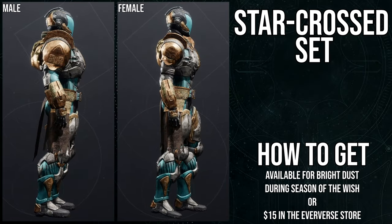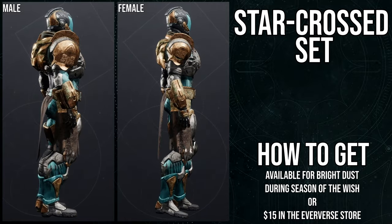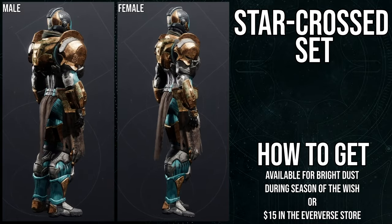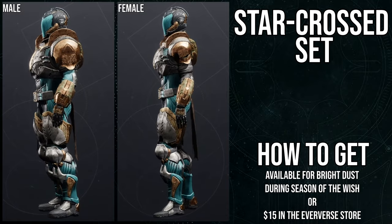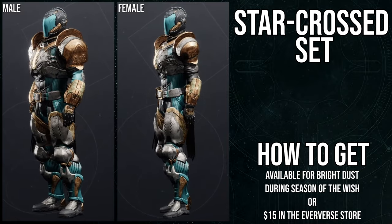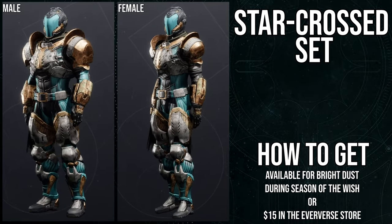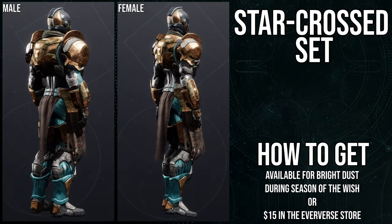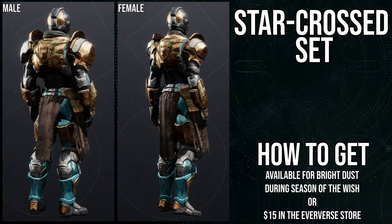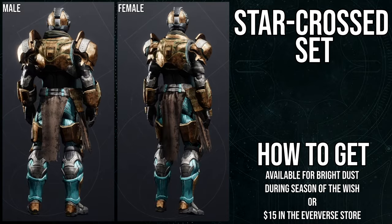As for the Titans, we're going to be looking at the Starcross set. I really question what the whole theme was because when I first saw the Hunters, I immediately thought they were going to do a Vanguard-inspired set — so Titans would get Zavala and Warlocks would get Ikora. Then I saw the Starcross set and I was like, what the heck is this? I don't hate it because the boots and the chest piece are really, really cool. The arms are kind of whatever, and the helmet is also kind of whatever. The boots and chest piece are the biggest pieces from this set because they give off a very anatomical, muscle fiber type of thing, which is why a lot of people gravitate towards those — specifically for SIVA sets.